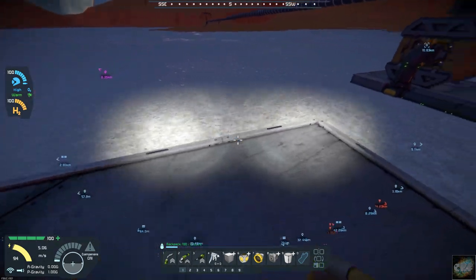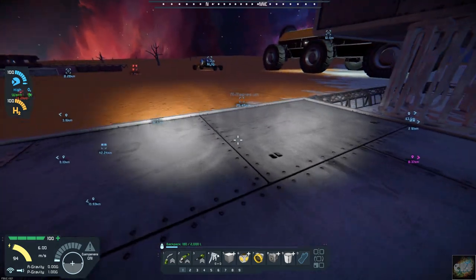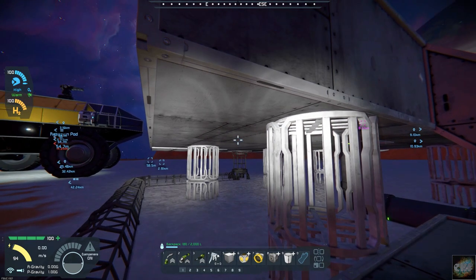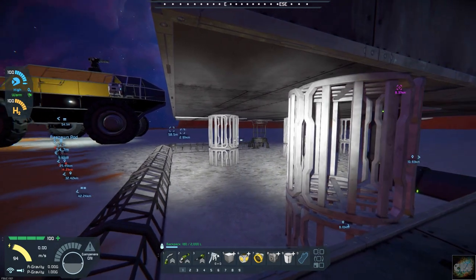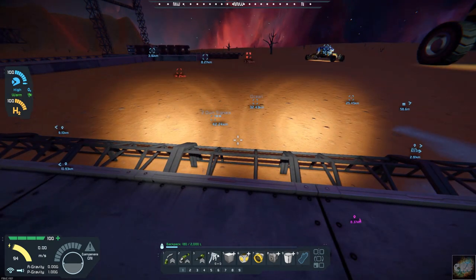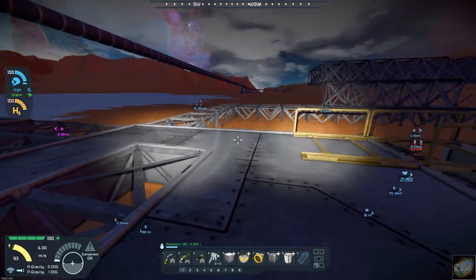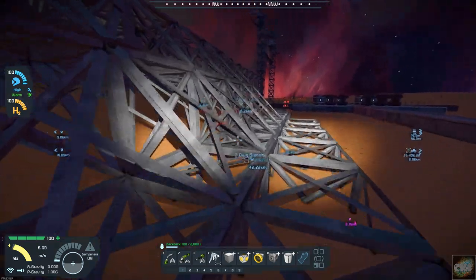I started getting the conveyor system put in. It is going to come out of the cargo bin of all the finished products and come in over here. I will be able to change this and add it in different directions, but to begin with I want to get it over here to where I have our drone platform set up.